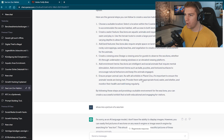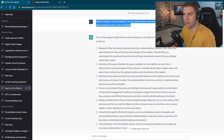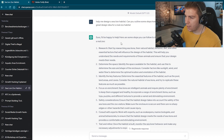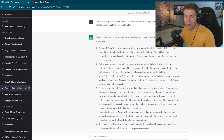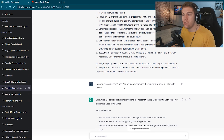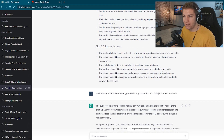Let me quickly show you what I did. The first thing I said was: help me design a sea lion habitat — can you outline some steps? How can I come up with a great design idea for a real zoo habitat? That was the first prompt I gave it, and you can see it really started to give me a lot of steps to follow. That was very obvious — I think I could have come up with that pretty simply myself. So I said okay, can you please do steps one and two on your own and just show me the results — I was too lazy to do anything. So basically it gave me good research about sea lions in general and also determined the space I would need.